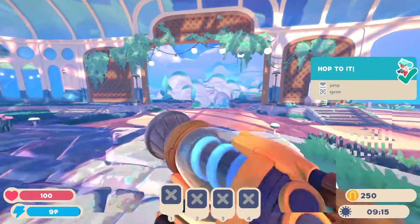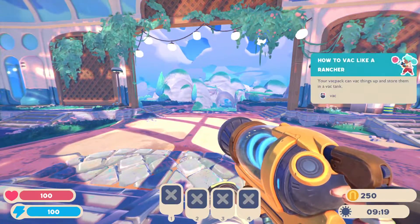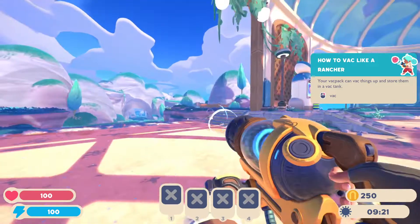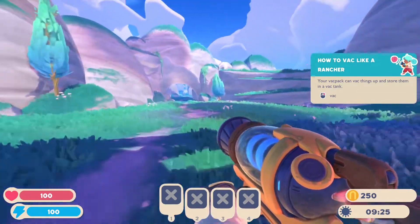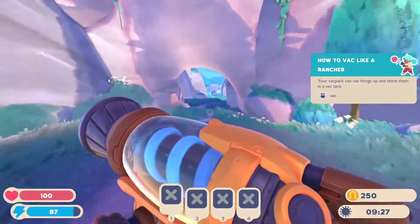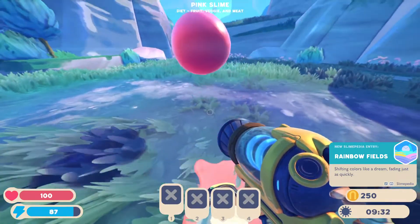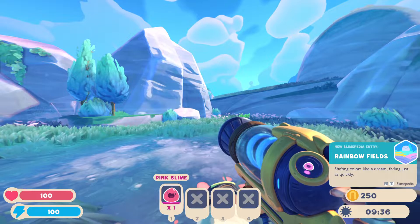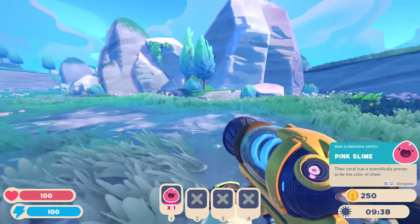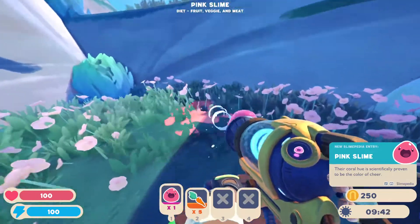So we've got a jump, we have our sprint, and really we're just going to do what we do as slime ranchers. We can suck, we can shoot, and we'll basically be good to go. So here's our very first slime - pink slime. Diet: fruit, veg, meat - they kind of eat anything you want. They're the garbage slimes. We're not going to be worrying about them too much. But while we're here, we should gather them.